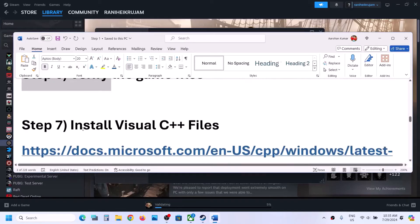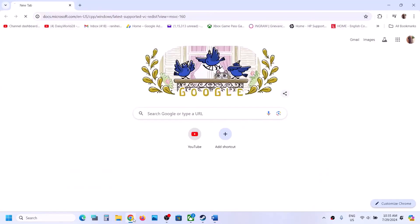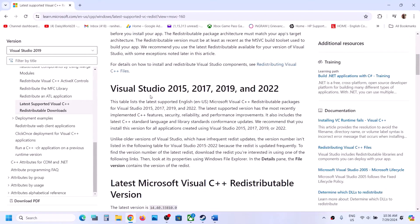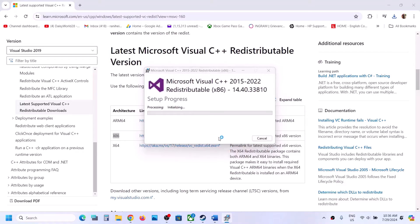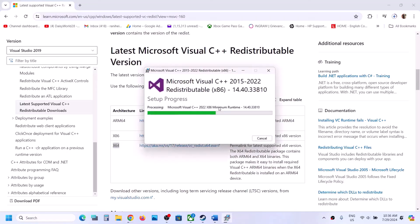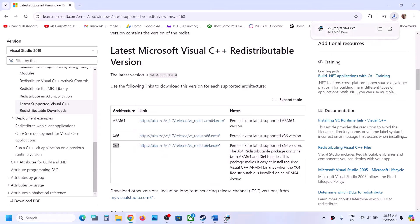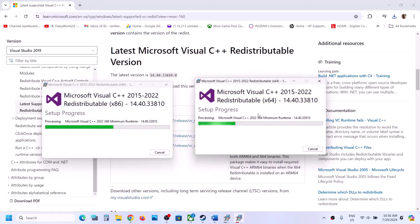The next step is to install the Visual C++ files. Copy the link provided in the video description and open it in a browser — it will take you to the Microsoft website. Download Visual Studio 2015, 2017, 2019, and 2022 — download both the x86 and x64 files. Run each exe file; if you see a Repair option click Repair, if you see Install click Install, then click Yes to allow. Make sure both x86 and x64 are installed.